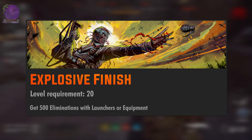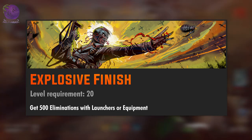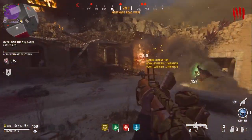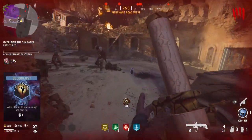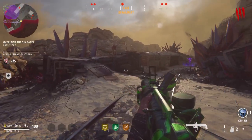The level 20 challenge is Explosive Finish: get 500 eliminations with launchers or equipment. Start your game with the MK11 launcher and camp inside the transmitter harvest objective to farm kills. Keep your distance from the zombies because the explosion can easily kill you. To prevent this you should use the bloodlust covenant and get melee kills with the launcher.